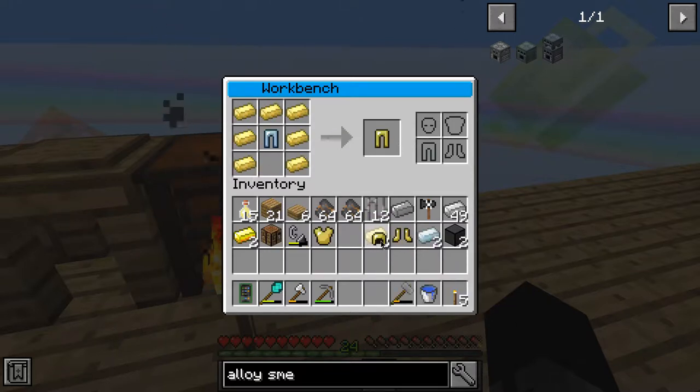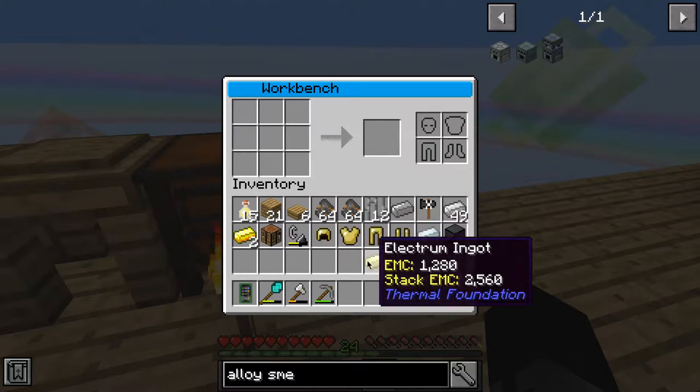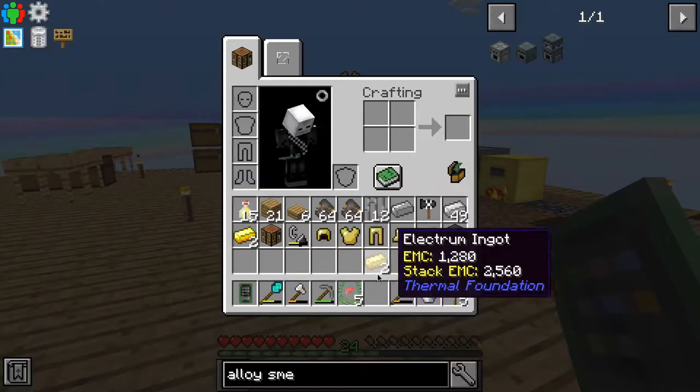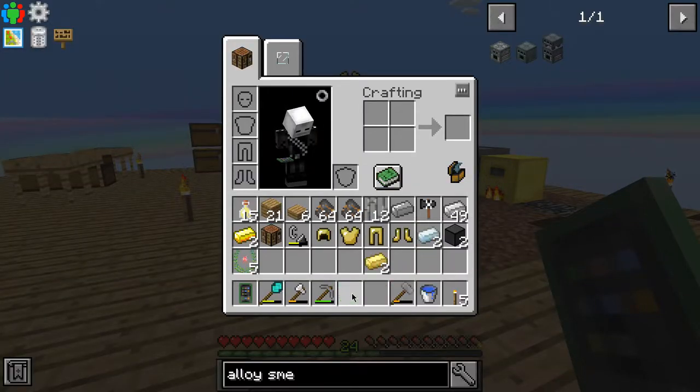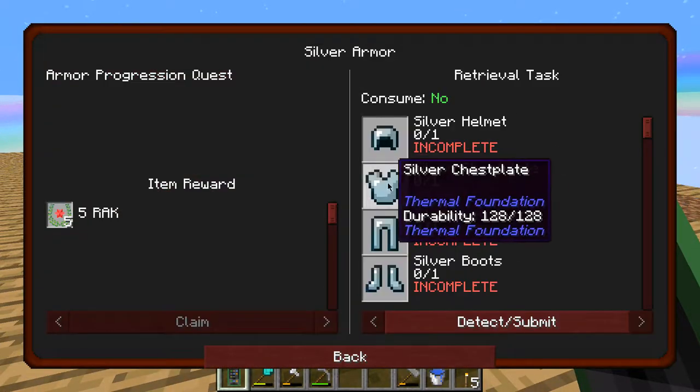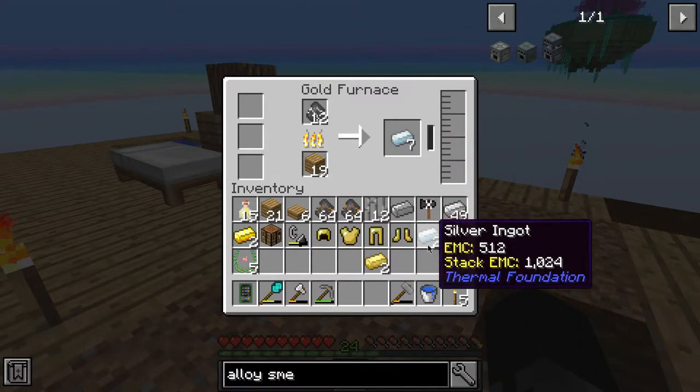Okay, we've got the electrum armor now, that's great. Let's just put this in order and claim it - yay, we've got more of that. Next we can do the silver armor.